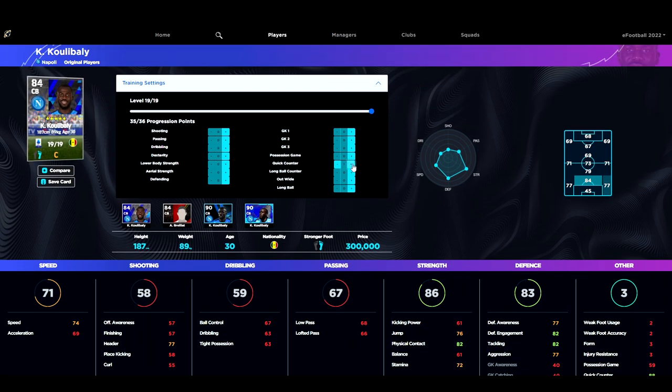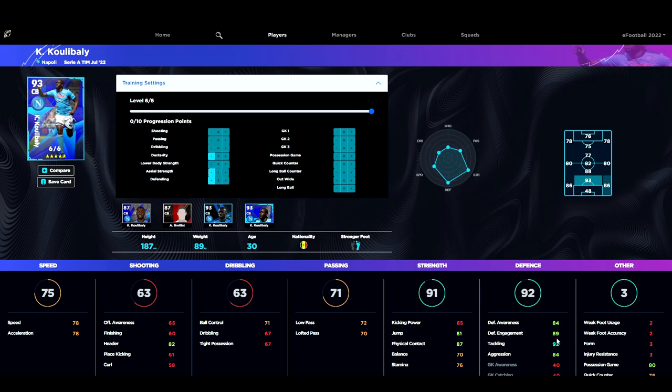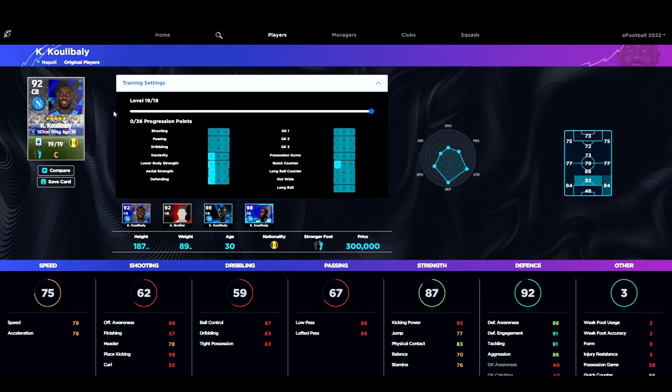When we train up the standard edition Koulibaly — 300,000 GP if you've got that — he's an absolute beast in a 3-5-2 or 5-3-2. Once we boost up his play style — say quick counter — we give him one into that, then we match him to his special edition to compare. We get 78 speed and 78 acceleration up to 91 overall, and then one point into aerial strength. He matches up quite decently to his special edition — the ball control and heading on the special edition card are a bit better, and it's one overall higher.